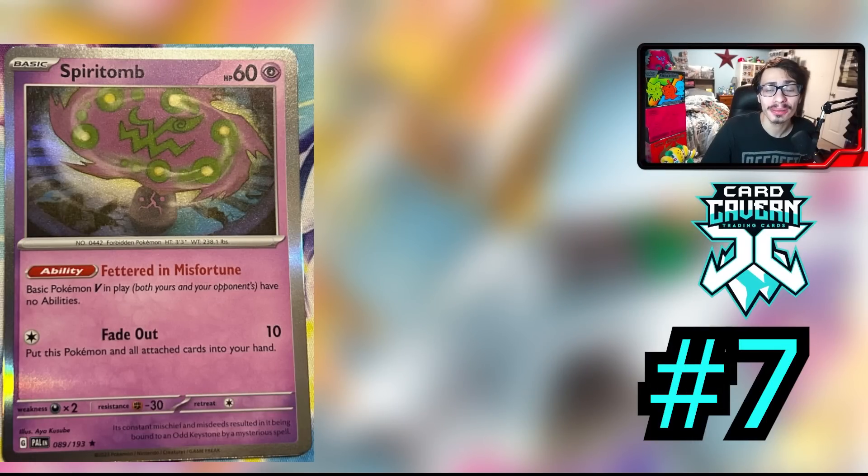At the number 7 spot is the new Spiritomb — the new Anti-Mew card, the new generation of Mew Killer — with the ability Fettered in Misfortune. Basically, Pokémon in play, both yours and your opponent's, have no ability. So this card in play makes it so Genesect V's ability doesn't work, and that is insanely strong against Mew. Now Mew does have ways around Spiritomb — of course they can play Fusion Energy, which means they can put a Fusion Energy on a Genesect V and that would get around Spiritomb's ability.